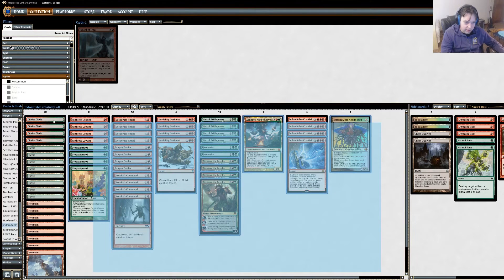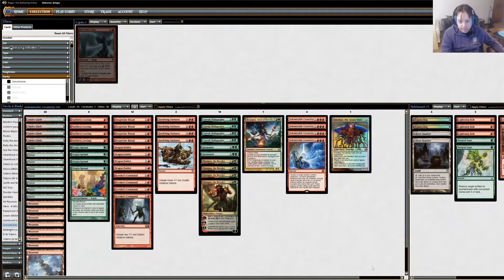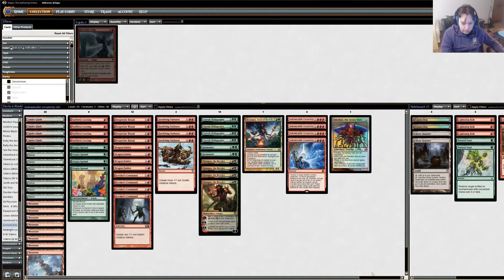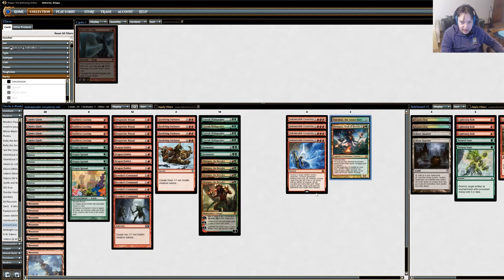I played one match with it and won, but it was not against a super top tier deck. I goldfished with it a little bit and it seemed to combo off turn 4 or 5 usually. But like I said, you can get into awkward states where you end up with these guys in your hand, or where you just don't draw your Indomitable Creativity. So I don't anticipate it being super reliable, but it is spicy and fun. There's nothing quite as satisfying as swinging in with a 30/30 Trample Annihilator haste on turn 4. So let's play some games to see how it goes.